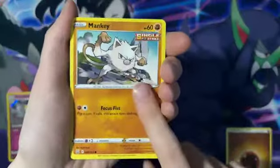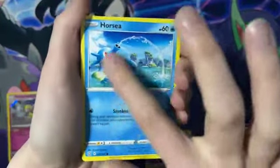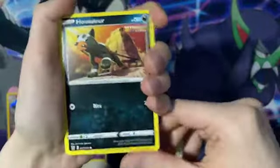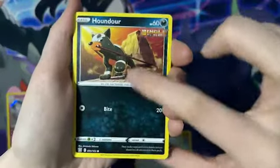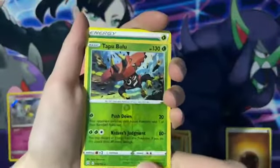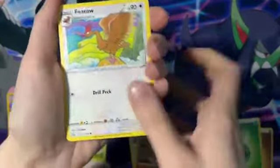Going into this Battle Styles with a Mankey Single Strike — he looks like he'll single strike you to another planet. We've got a Rapidash, a Lickitung. Oh my god, I destroyed this pack — we don't talk about it. Houndour Single Strike. We've got a Silicobra. Yeah, I messed this up. We've got a Tapu Bulu as our Reverse Holo, which is a rare. Pretty sick. We've got a Leaf Energy for our energy pile, a Pharaoh, Swordward and Shieldbird, and a Gliscor.